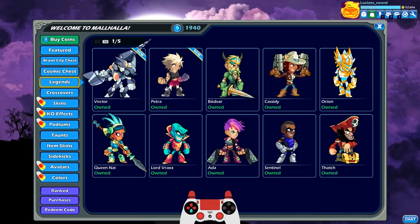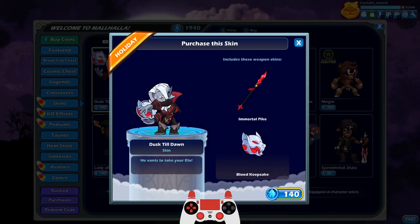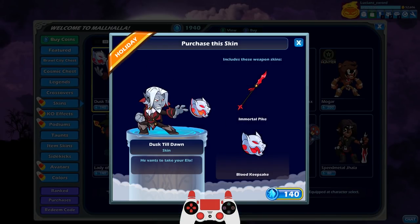Let's go ahead and take a look at them. So these are the two new ones. We have Dusk Till Dawn and Petra Reanimated. For the purpose of this video, we're going to be going with Dusk Till Dawn. Really cool looking vampire skin — I'm assuming vampire. I mean, maybe he's a werewolf, but the cape suggests vampire.